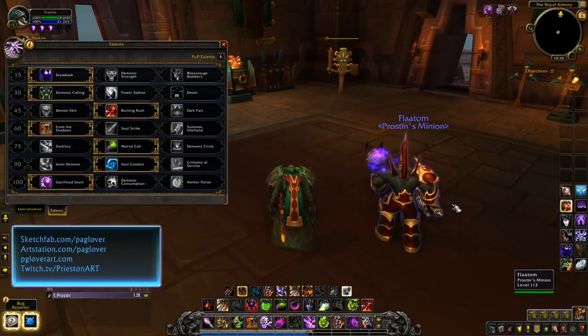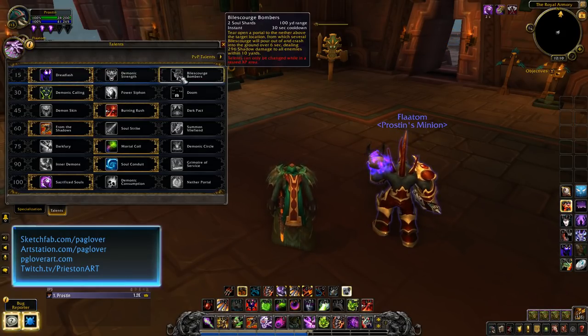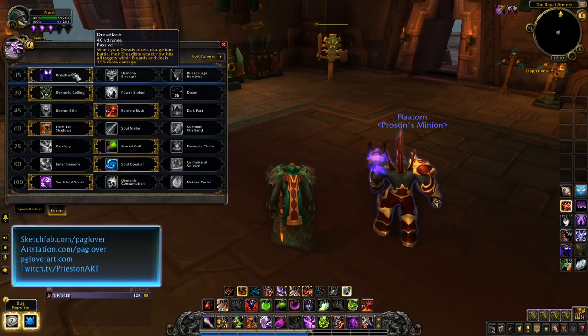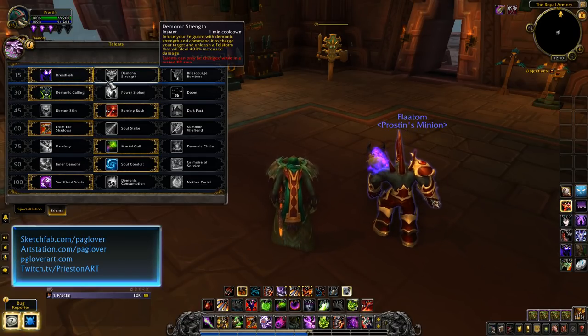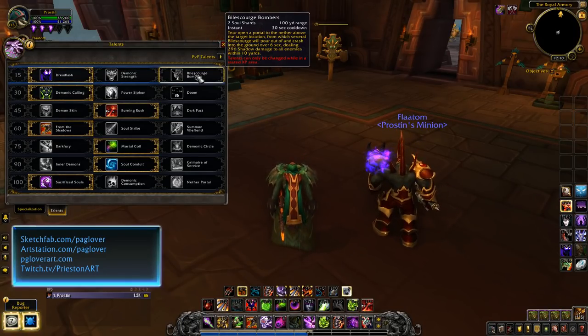Let's go ahead and get into talents. The first row is basically pick an AoE type. You have Bilescourge Bombers, Demonic Strength, and Dreadlash. Just looking at these on paper, it looks like Dreadlash is going to be the go-to for single target, potentially Demonic Strength, but probably not Bilescourge Bombers. Bilescourge Bombers is basically just Rain of Fire on a 30-second cooldown — it summons a bunch of Felbats that suicide bomb. It looks really cool and it's instant cast.